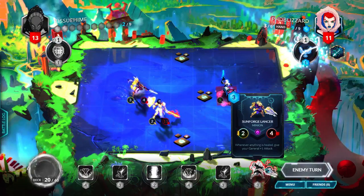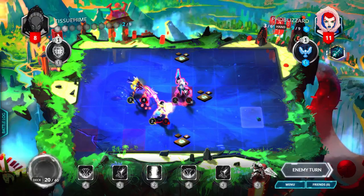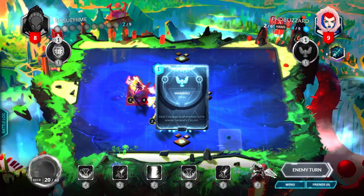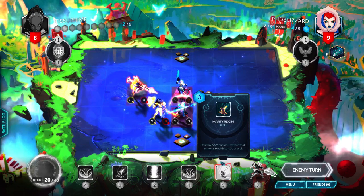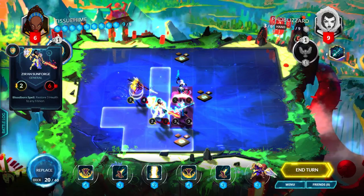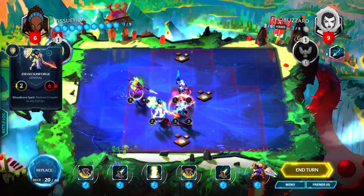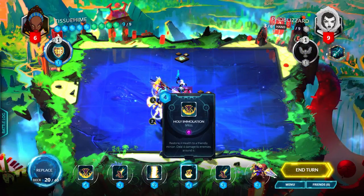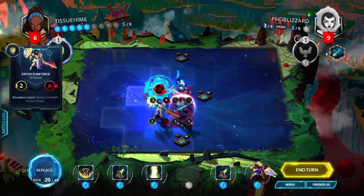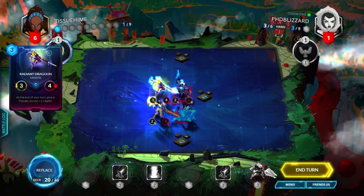Oh, we got a Sunforged Lancer. I'm probably gonna get hit for 7 without a question. Another Frostiva — do a Warbird. I'm gonna do a Sunforged Lancer into a Martyrdom because that will get rid of the threats on the field. Actually, I think I can just kill the General right now — I'll just do a double Holy Immolation. Holy Immolation hits 4 and that gets rid of the force field, then another Holy Immolation there. He's at 1 and I'll attack with the Radiant Dragoon.